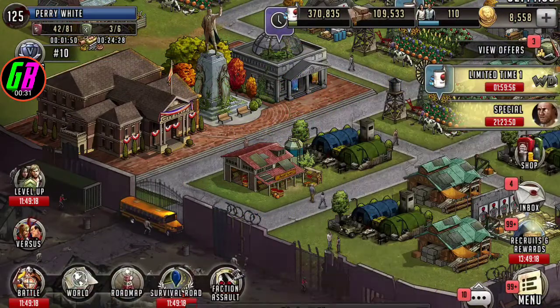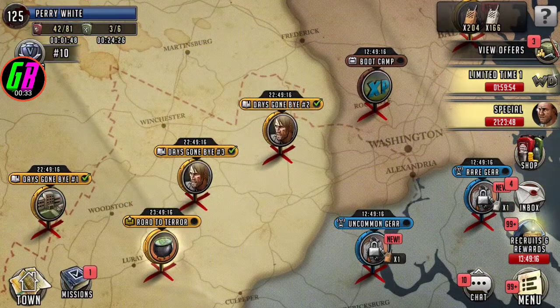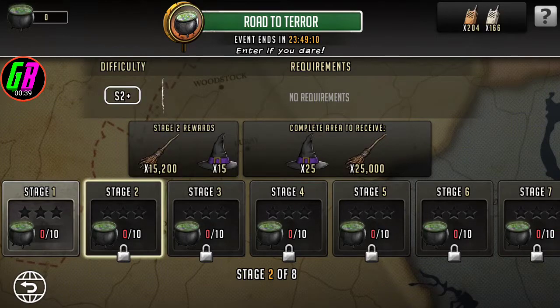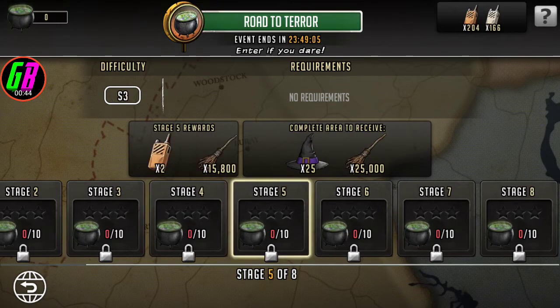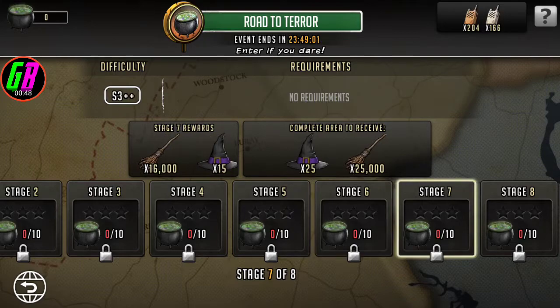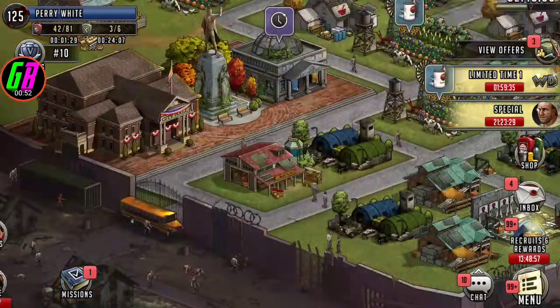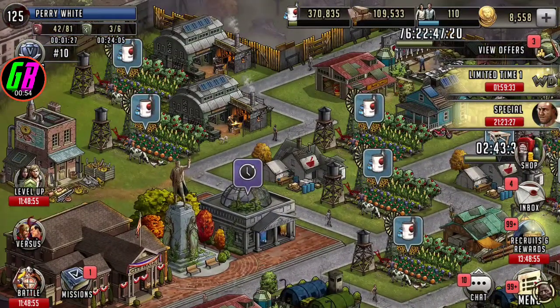Alright, so let's go ahead and see — here we go, Road to Terror. Stage one gives us 15, stage two gives us more, so we get broomsticks and hats from each stage. It looks like this refreshes every 24 hours, and then you redeem those in the museum.